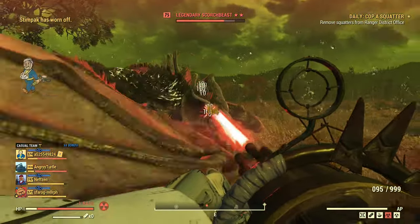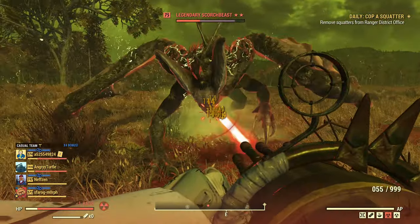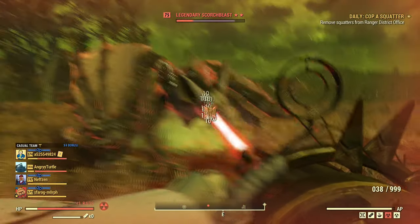It's a two-star legendary so much tankier than a regular Scorch Beast. As you can see the damage output is solid — she is melting.